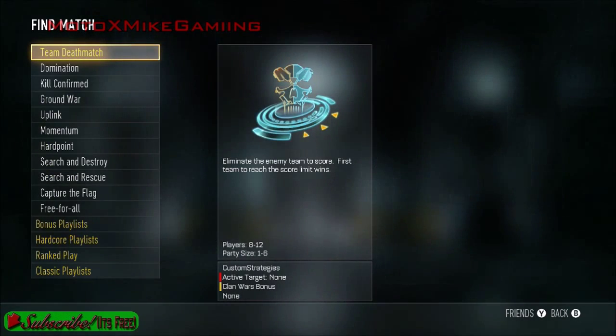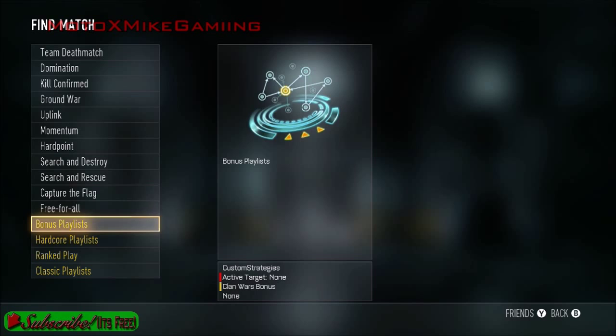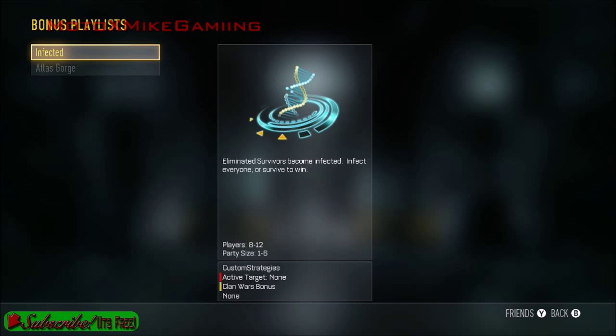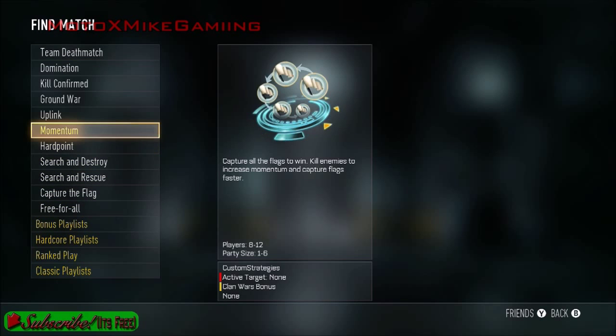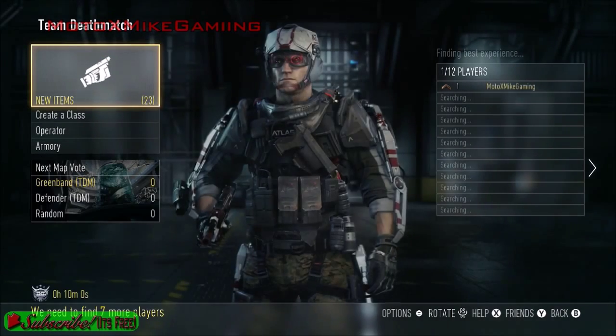Let's go ahead and find a match of just like regular TDM I think. Bonus Playlist, Hardcore, Ranked Play, Classic, Infected, or Atlas Gorge. I didn't quite download it yet but we could do Uplink. Let's just do Team Deathmatch just to start this off.